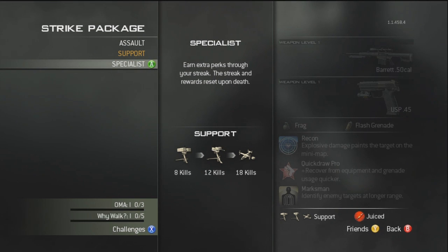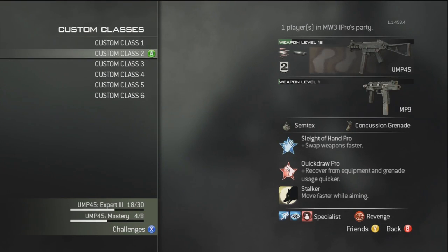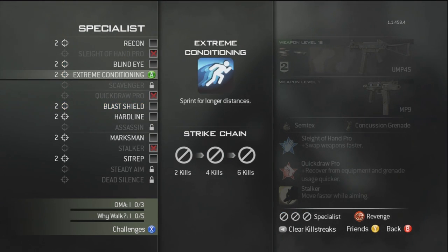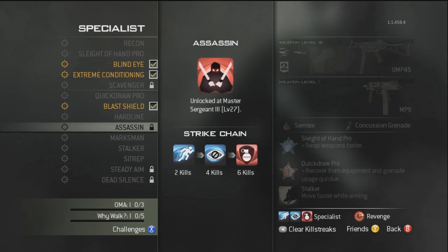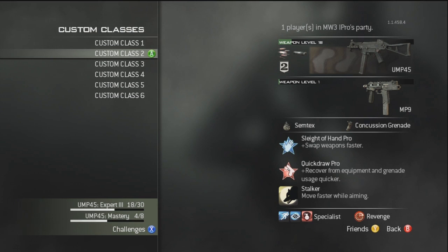Next I'm going to talk about Specialist. You unlock this at level 20 — I'm already level 23 so I have it unlocked. Basically this is for tryhards. I use Extreme Conditioning. You get perks as you go along your killstreak. Extreme Conditioning is pretty good at level two. If you get a couple kills in their spawn, they'll chase you, so you can run away. At four kills they'll be mad you're camping in the spawn. You want to stay off radar — put on Blind Eye. Then at six kills put on Blast Shield because they're going to be chucking grenades everywhere trying to find you.